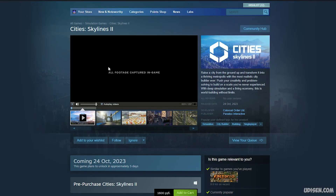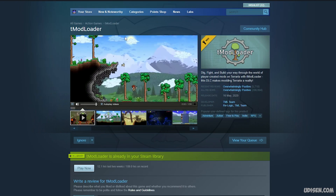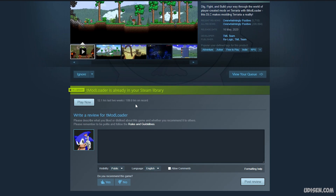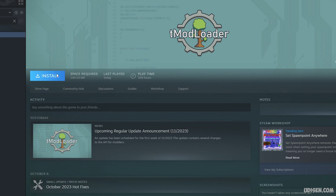Step number one: open your Steam and log in. In the search panel in the Steam store, search for tModLoader. Press the install button. Then go to your library, find tModLoader, and press install — choose where you want to install it and press install.